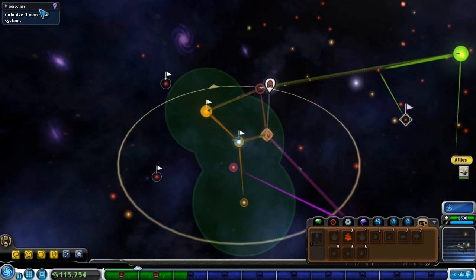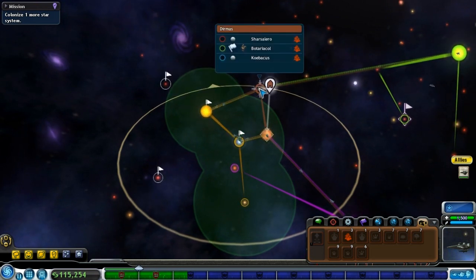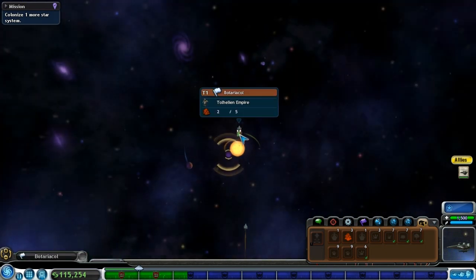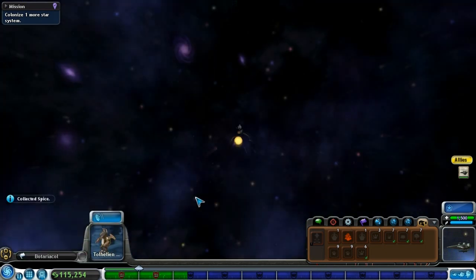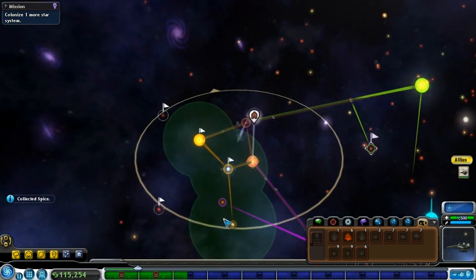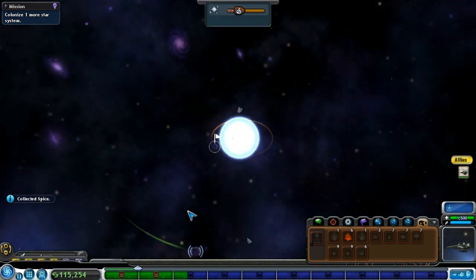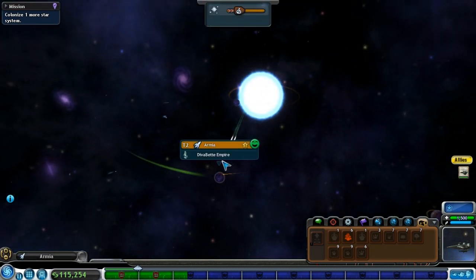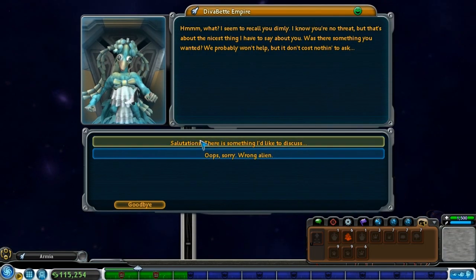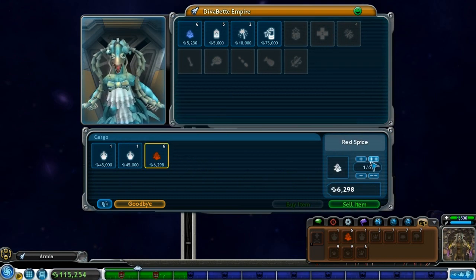So missions — colonize one more star system — which is what I'm going to do when I buy that system. In the meantime, let's check on the reserves. If I take these over to these guys, how much would they want for my red spice? Because I'm going to need more cash if I'm going to want to buy them out. Trade — yeah, they'll buy it for a bunch. Okay, I'm at 153.